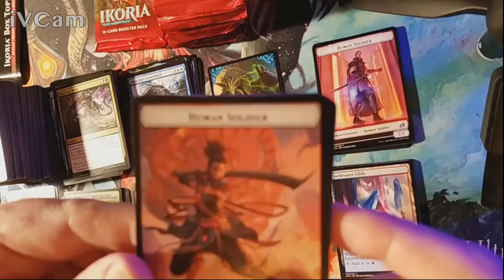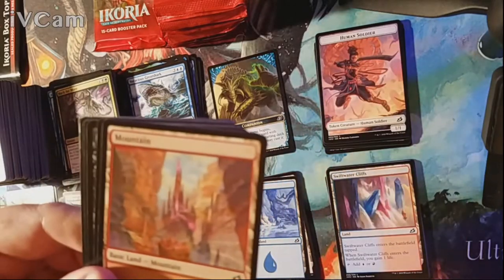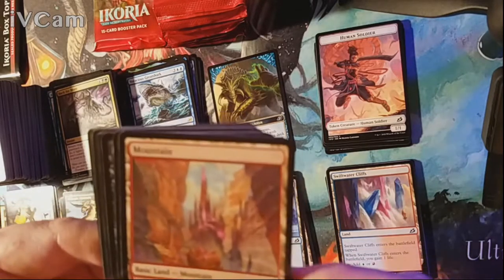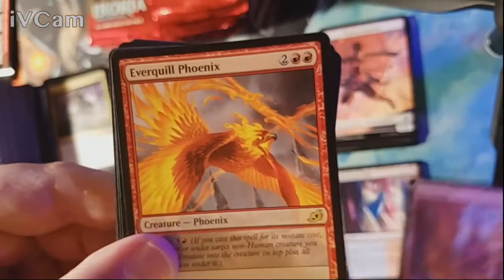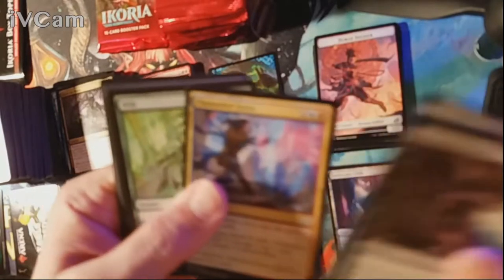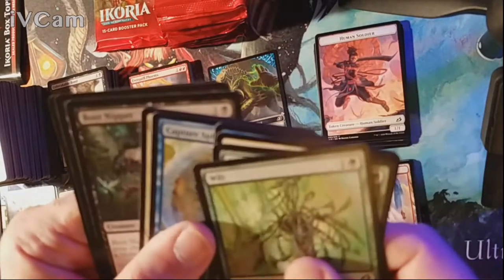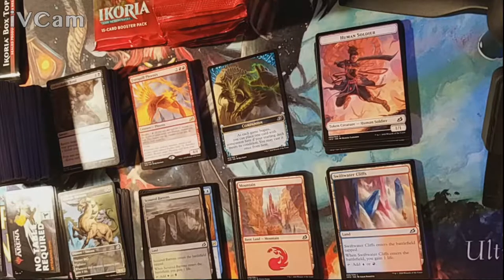I don't know if you're big fans of D&D — it was my initial segue into any type of fantasy, including Magic: The Gathering. In fact, it was through my D&D group at college that I got into Magic. Mountain is our land and our rare is Everquill Phoenix. Uncommons are Unbreakable Bond, Zagoth Crystal, and Channeled Force. Now Wizards made a statement that they're changing the names of classic things like Drow and Orcs because of the Black Lives Matter movement.